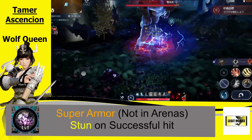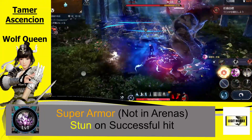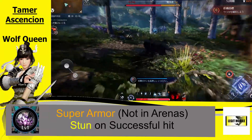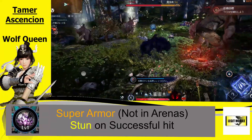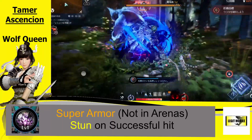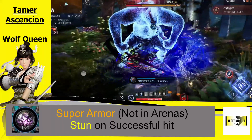The third skill again gives you super armor, but not in the arenas. Six super armors in total — that is very strong for Node Wars, Siege Wars, and large-scale PvP. It also applies a stun, so you are getting some CC out of that skill.